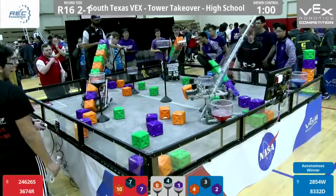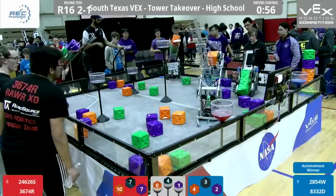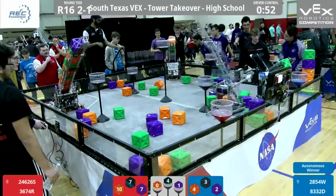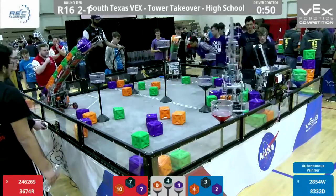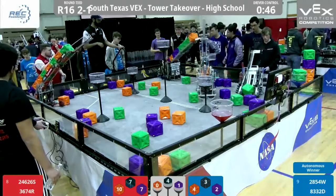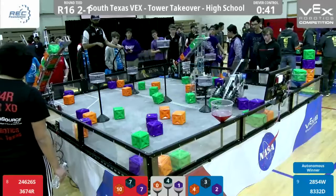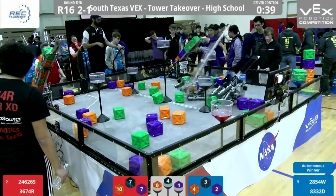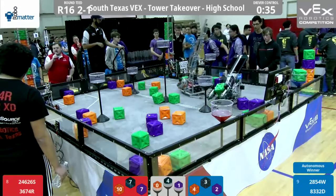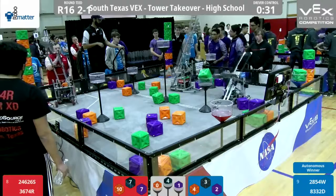One minute left on this countdown. Blue Alliance sitting on one stack so far, but the Red Alliance currently has zero. They're gonna have to try something to ensure they can come out on top here. 24S invading Blue Alliance territory right now. 8332D struggling to get a second stack off, but so is Red Alliance struggling to get their first stack off. Red Alliance gets their first stack!